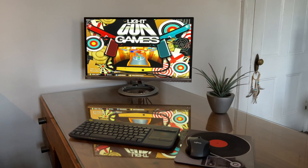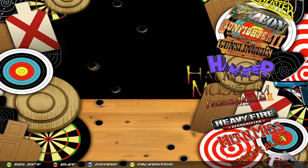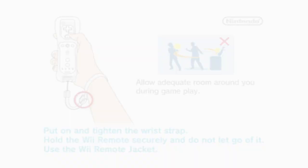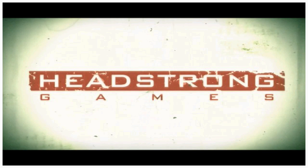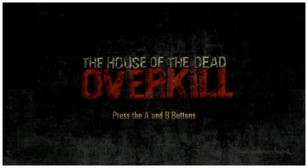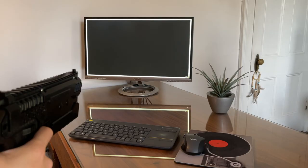Next up is House of the Dead: Overkill, where you do use the trigger to make selections. This game has a pretty long cutscene at the beginning which I'll skip in the edit. When it prompts you to press A and B buttons, the front-left button is always your A button and the trigger is always your B button, so you press those two together. From there we continue without saving and go into story mode.